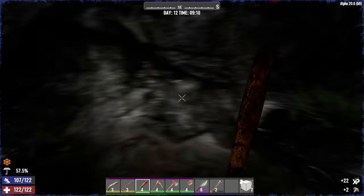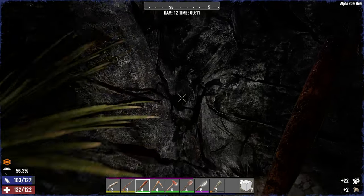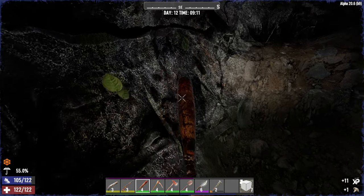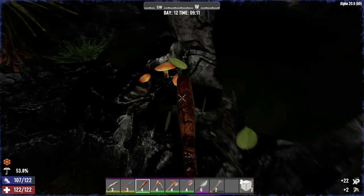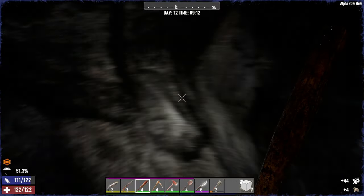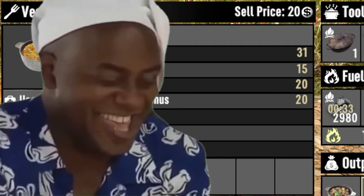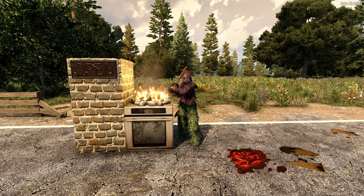Number six is vegetable stew. The good thing about vegetable stew is it only takes four ingredients. The bad news is one of those is mushrooms, which isn't the easiest thing to find — but one good place is a cave, so go and grab the mushrooms there. Once cooked, you get 31 food, 15 health, a little bit of water, and a max stamina bonus of 20.